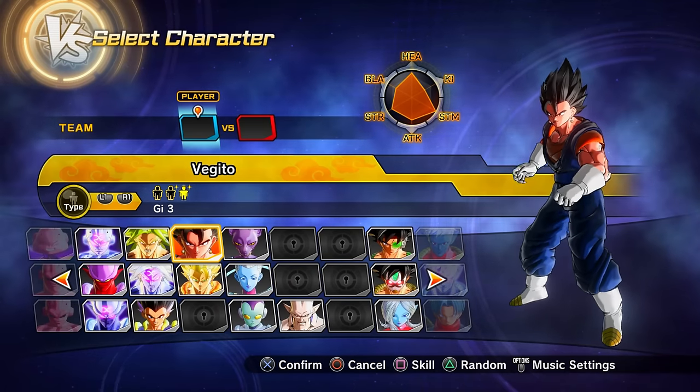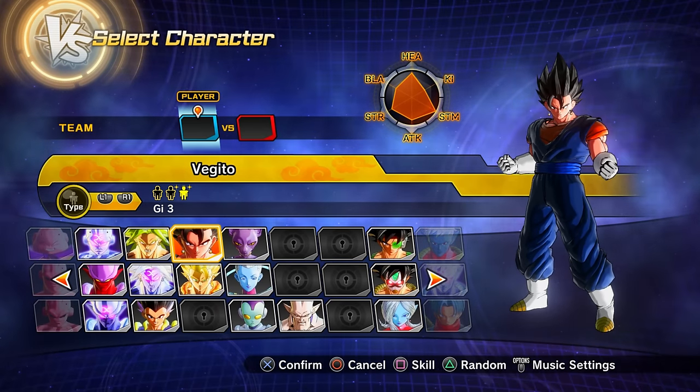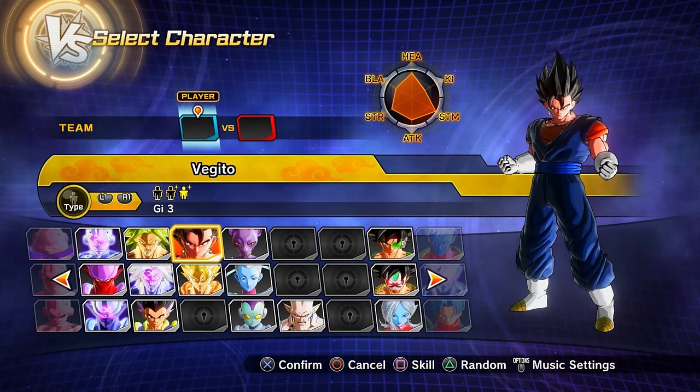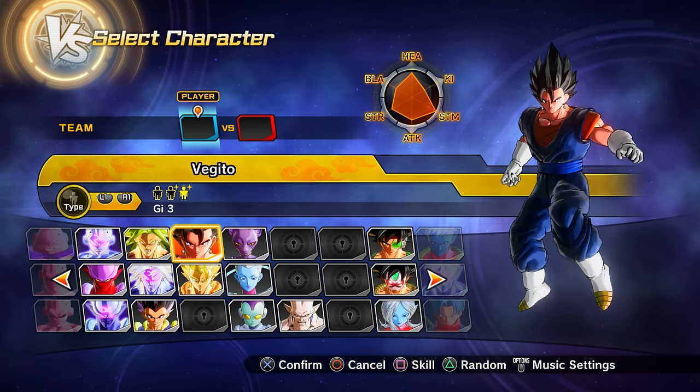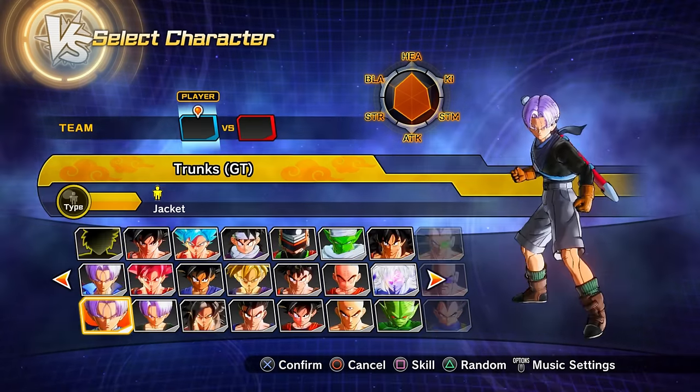Clearing parallel quest 91 (unlock by clearing PQ 90) gets you preset 3 of Vegito — Dragon Ball GT, taking it to the grand total.